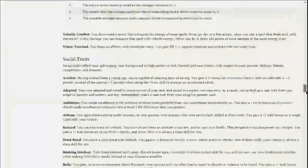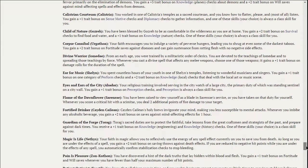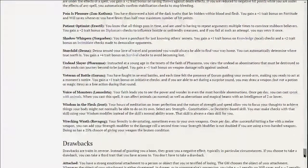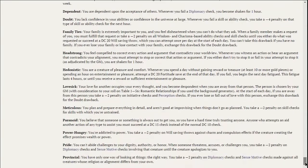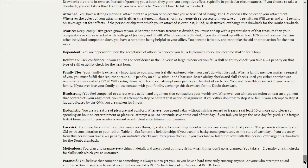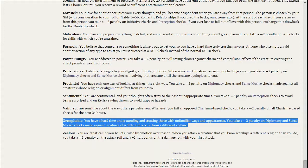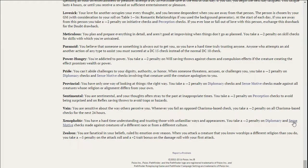Drawbacks are found way down at the bottom of the page, under race traits and religion traits. For this character, I thought he'd be kind of hard to get along with, especially if you weren't an elf — he was trained in the army and grew up in an enclosed elven society, so he's a little xenophobic. The drawback I chose is a minus two penalty on diplomacy and sense motive checks against basically anyone who's not an elf — that includes half-elves too, since they're a different race.